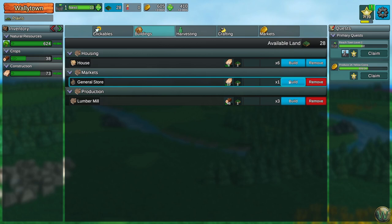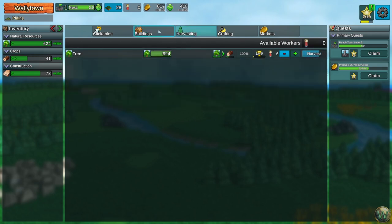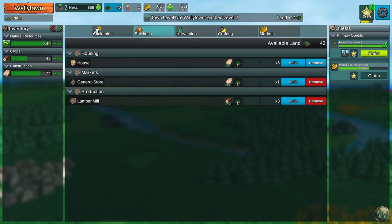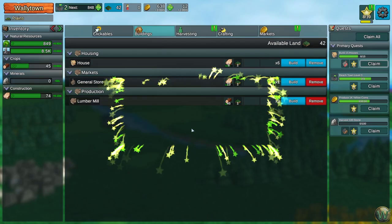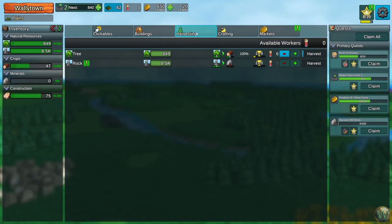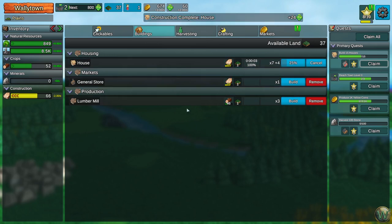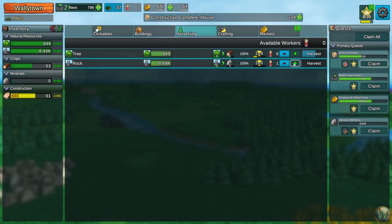Maybe I do want another general store, which means I'm also going to want more lumber mills. Let's have another tree harvester to bring things positive. We're oversubscribed on our rock right now. Maybe I shouldn't have done five harvesting rock, but we can do our own harvesting too. Rock on.